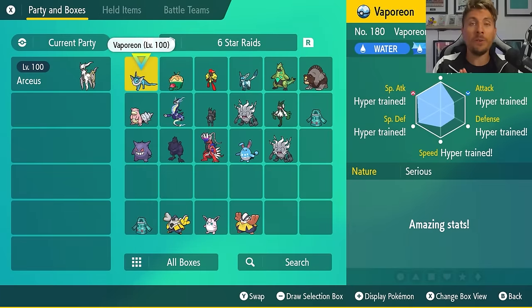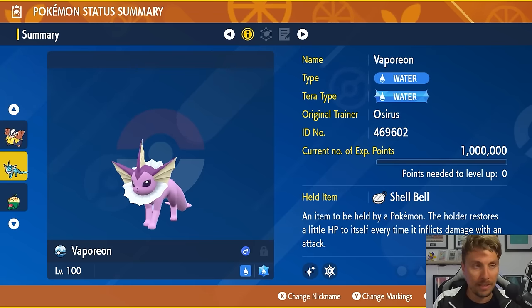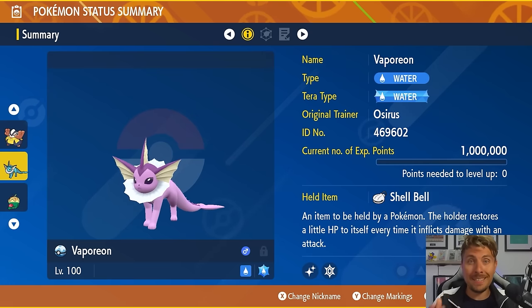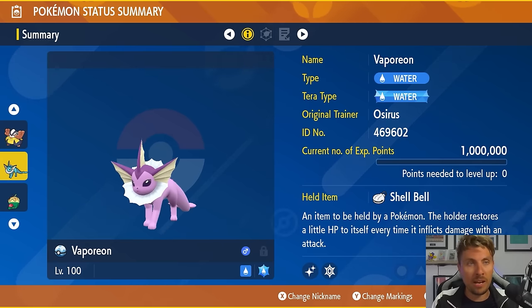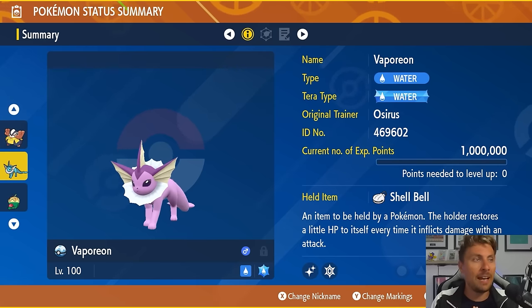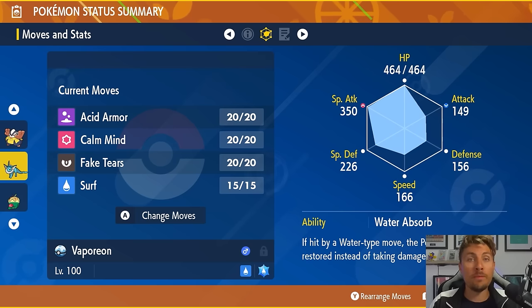We'll start with one of the best builds for Water-type Pokémon — Vaporeon. It has the Water Tera typing, and the item of choice is Shell Bell because we need a line of recovery. You'll see this as a common trend throughout the video: having recovery means you can set up, debuff the raid boss, and stay on the field longer. Getting knocked out chips away at the raid timer, making it difficult to complete. Every Pokémon featured will be level 100.